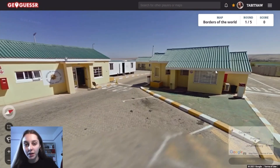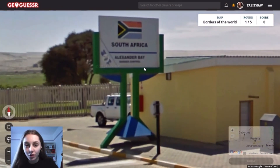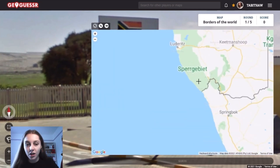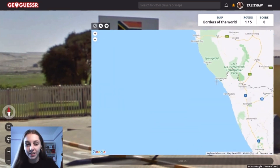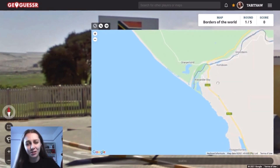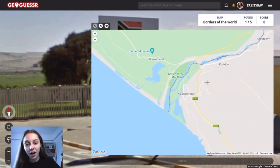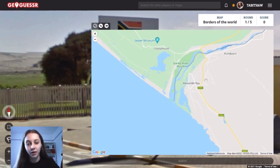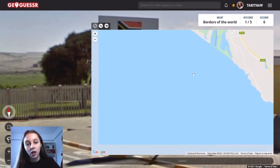I think it's Namibia but I don't actually know. What are we looking for? It says Alexander Bay. So I'm going to start here and go along. This might take a really long time, but — never mind, that's good. So that's really lucky actually, and I think it's kind of good that it is so close to the edge.